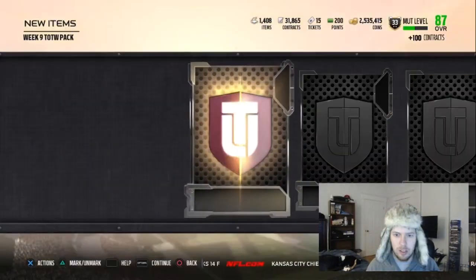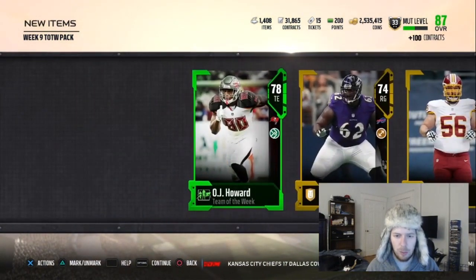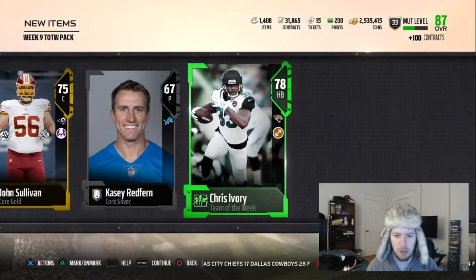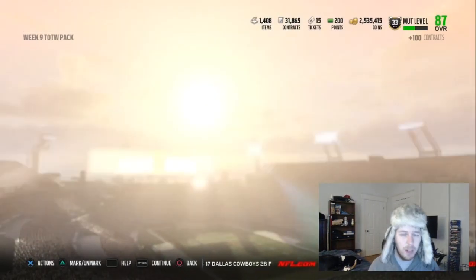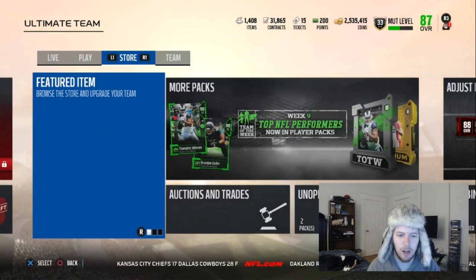We get an OJ Howard — I think it's Week 7 — and then Chris Ivory is this week, Week 9. Only 80 trucking for Chris Ivory? He used to be a trucking beast. I guess I'm wrong — I thought he was a big trucking running back.